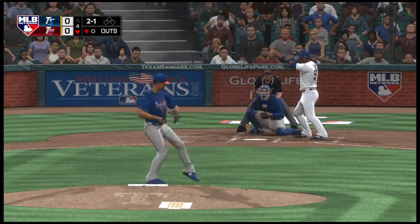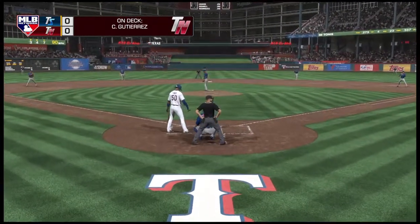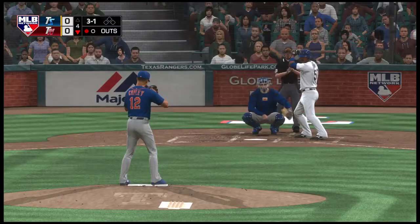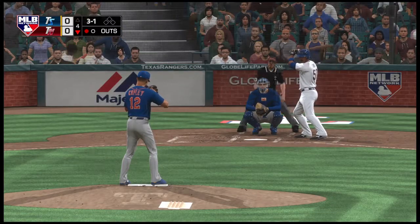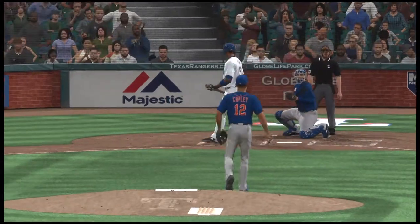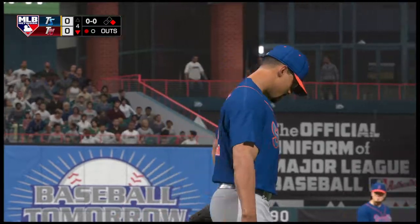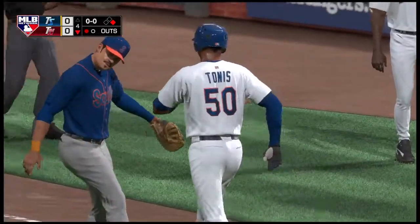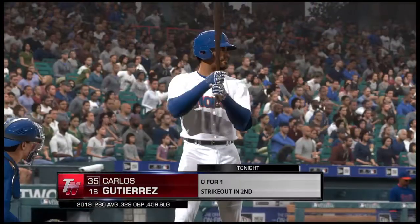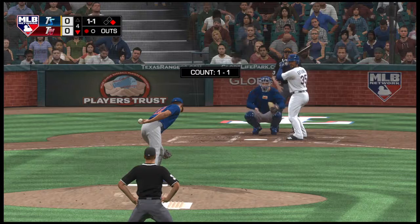The two-one doesn't hit the target, ball three. The three-one, he loses him on ball four. They haven't been able to register a hit against this guy but at least they have a base runner. We'll see if that leads to something — now it'll be the four-hole hitter Carlos Gutierrez, who has to look to bounce back after striking out his last time up.